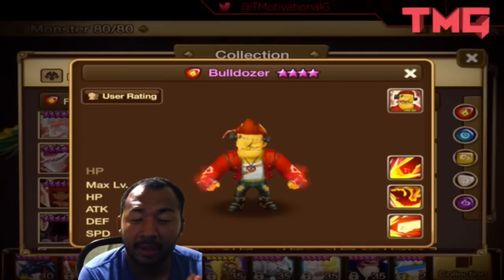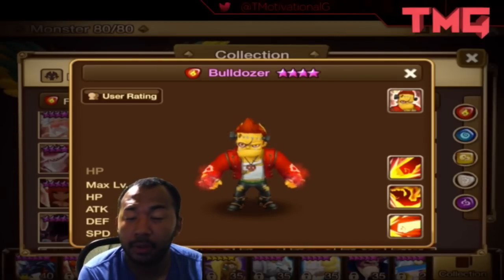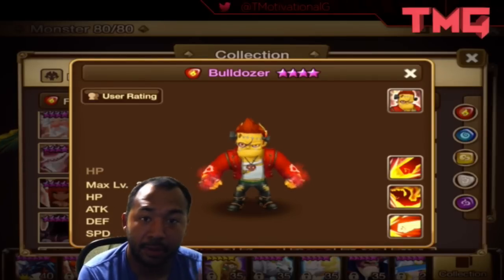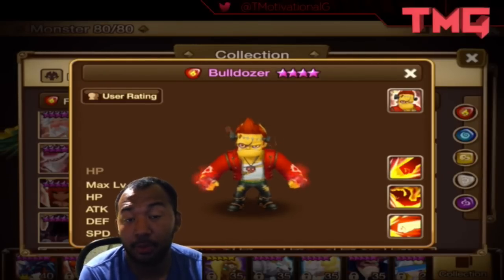He is a slow unit, so as your runes get insane, you can pair him with Revenge or run him a full Revenge set if you want. Or you could speed him up and make him fast. It's kind of up to you as to whether you want this unit to operate as a revenger, a unit that gets in the fray and deals as much damage as possible, or a combination of both.